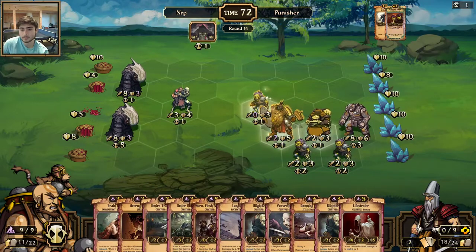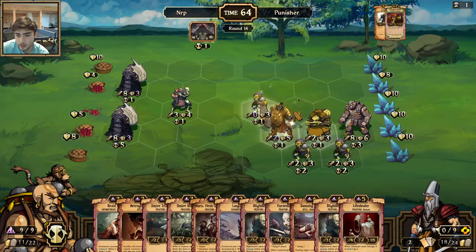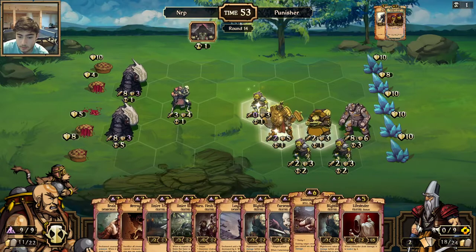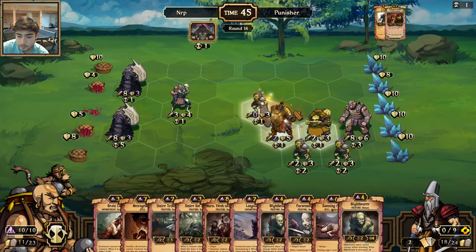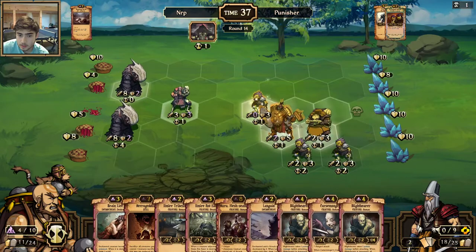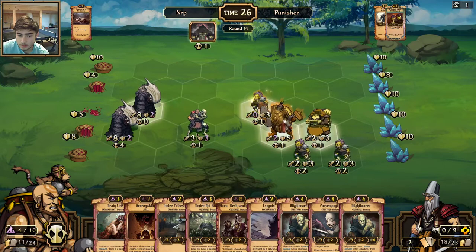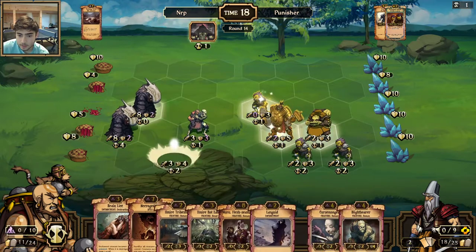Do I just Necrogeddon now? Probably. I'll take that out. Actually I can just Damn Curse the Ogre and have this Harvester attack. Yeah I think I'm going to Damn Curse — so Damn Curse would be six, then I can play something worth four, and that's a Blight Bear. Damn Curse — I'll kill this. Do I have two two-drops? I don't think so. I'll just have to play the Blight Bear.